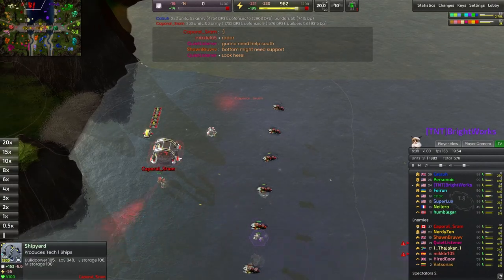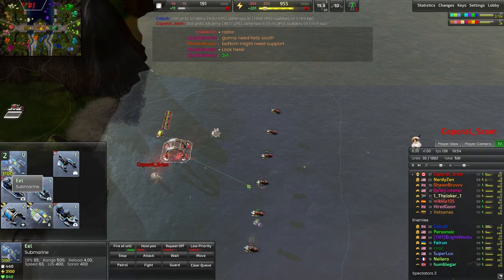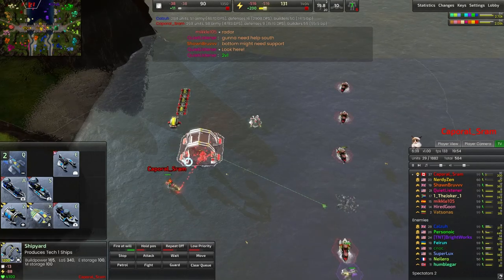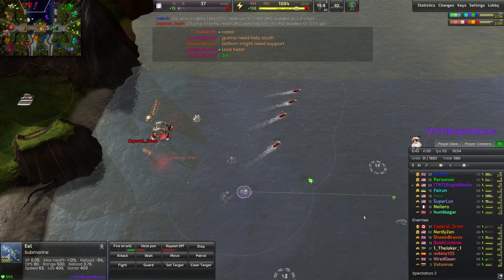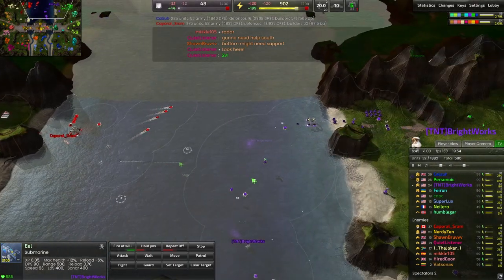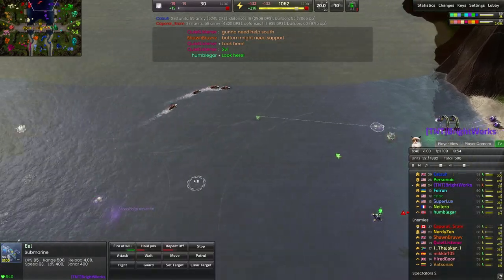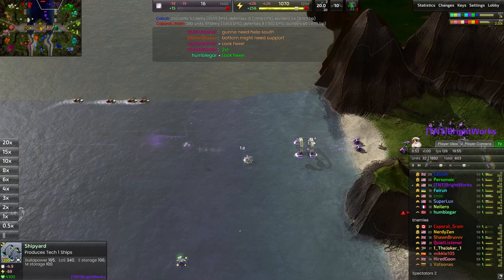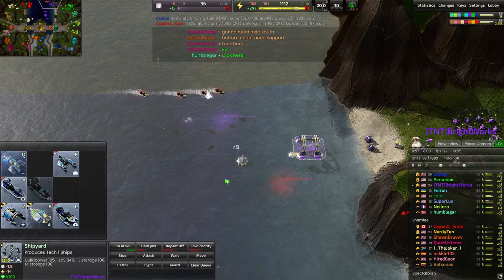Kaporal Sram is still building dolphins — I'm surprised. I feel like we should go for submarines or something to counter. And there we go — we do start up the submarines to counter the dolphin harassment, but it's going to be a second before those are pumped out. The eel meanwhile is having an absolute joy tearing apart these dolphins. We see these dolphins moving around to try and snipe the naval lab.